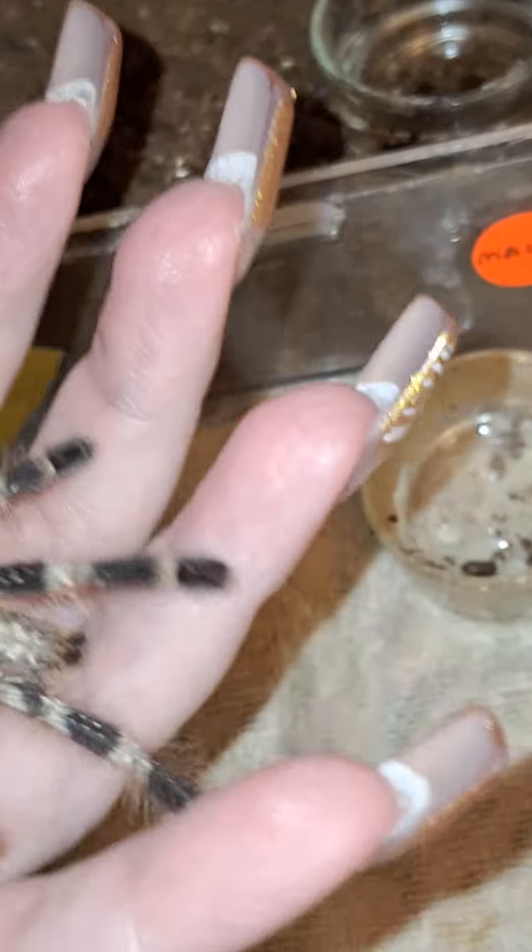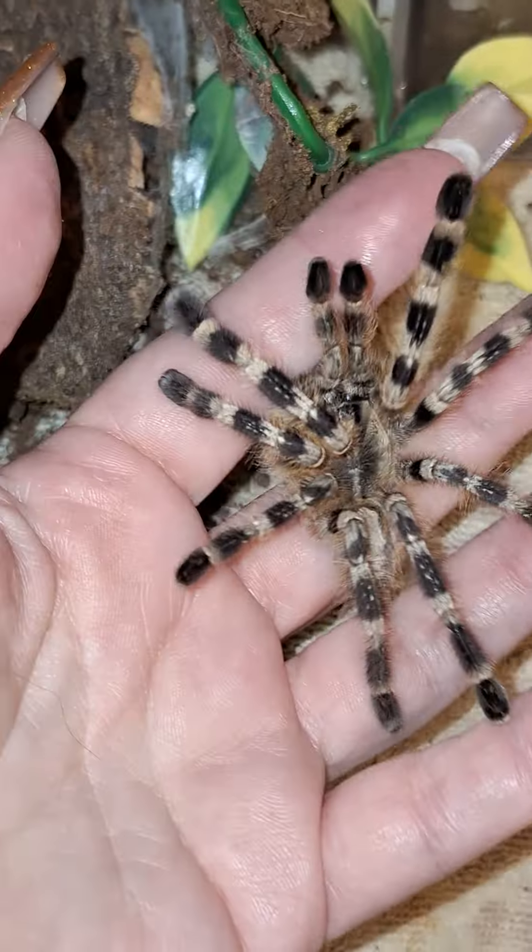Stop bouncing around like a crazy man. Actually, he's not as big as I thought he was. Actually, Taya is bigger than he is. Look at how they move — they're so funny. He just kind of bounces around.